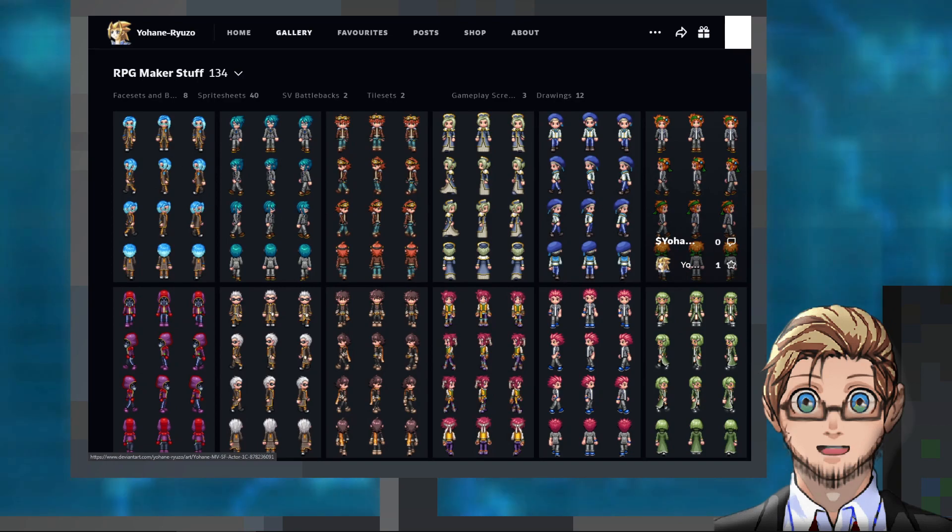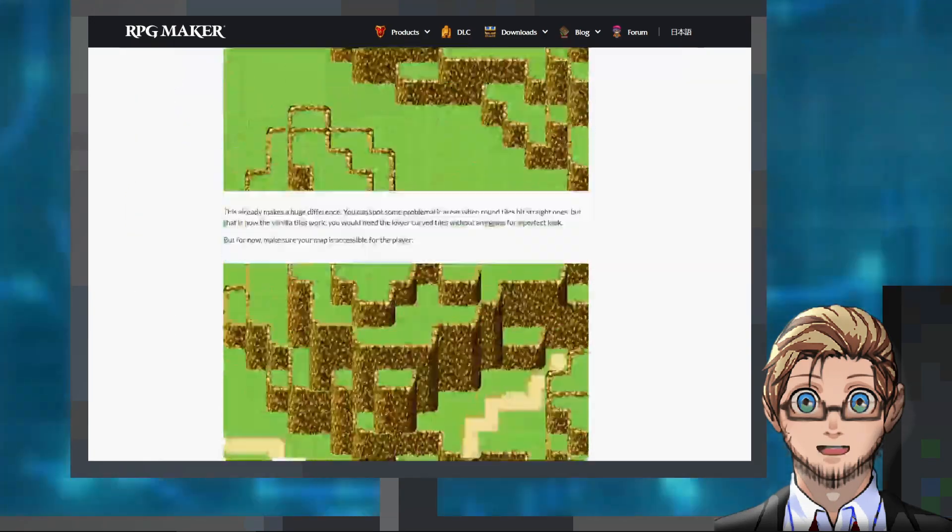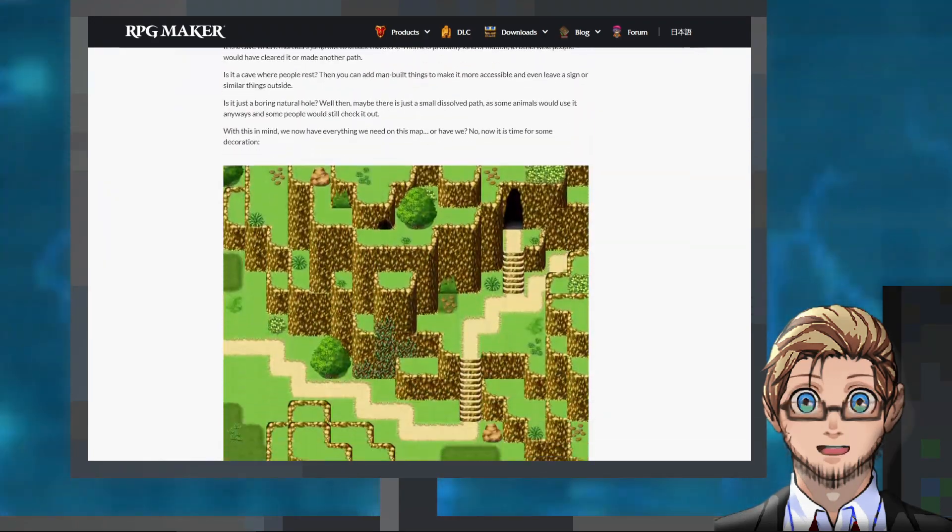Next we have taller versions of MV's RTP characters by Yohane Ryuzo. And lastly, we have a tutorial by Avery with her tips and tricks on mapping cliffs. That is all for today — go back to game making now.